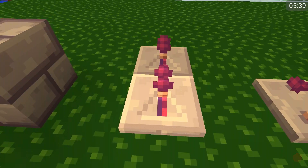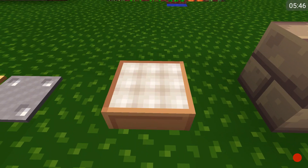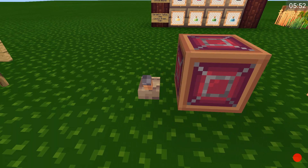So here we go: comparator, repeaters, tripwire, tripwire hooks, daylight sensor, pressure plates, redstone torch, and redstone lamp.